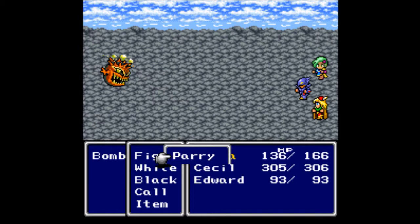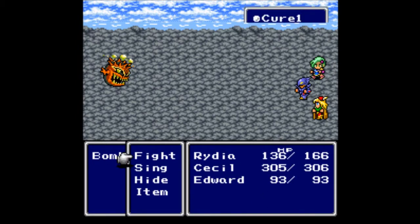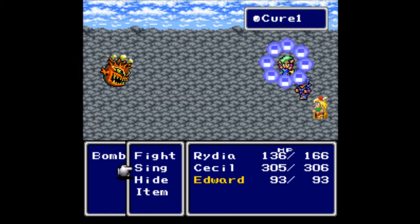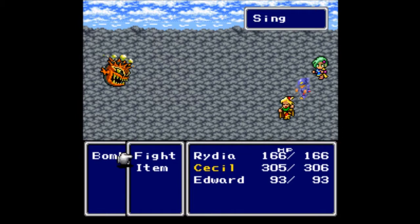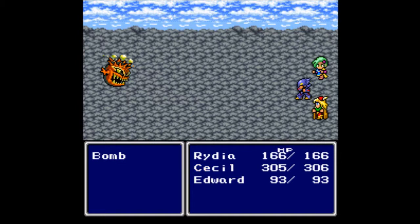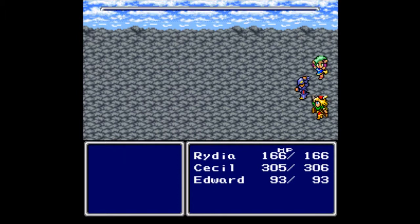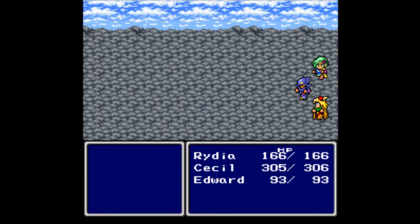Nothing happened from his singing, of course, because he sucks at it. Rydia got hit pretty hard — she goes ahead and kills herself. Just kind of waiting for Cecil's turn. Edward tries to sing again and we get Song of Charm. He seems to sing a random song, none of which are particularly good. We get 240 gil and 370 experience, and Edward gained a level — he's up to level 9 now.